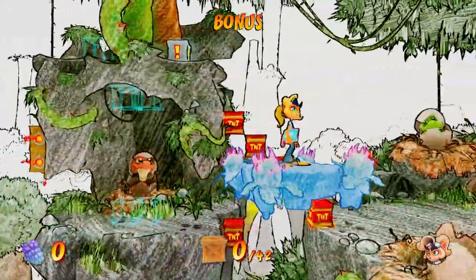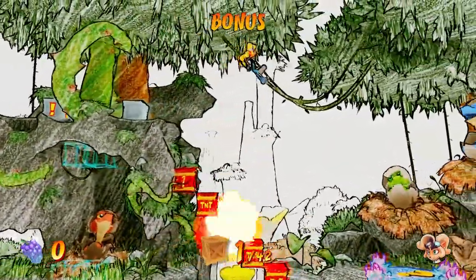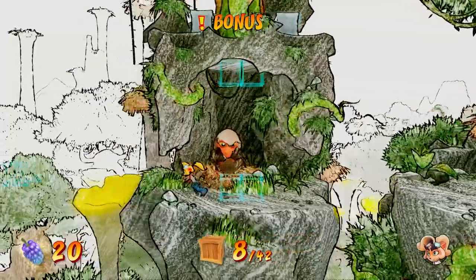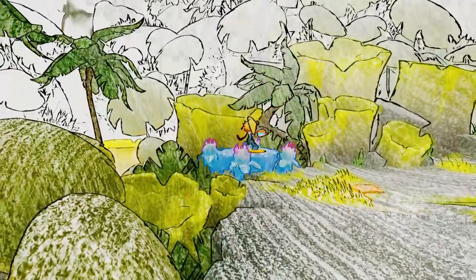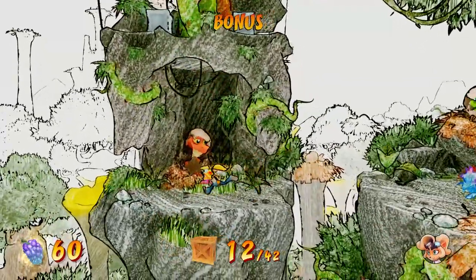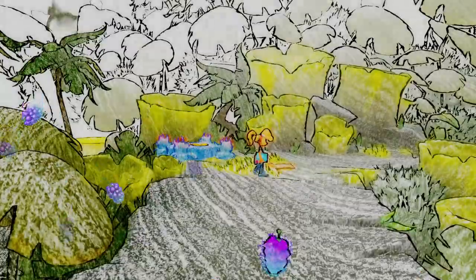We're actually starting the Dingodile section a little earlier on in the level than I was expecting. Oh I made it! We don't have Aku Aku so we have to be careful. There's Wumpa fruit — do you still have to worry about Wumpa fruit in this level? We got the bonus and everything. This is gonna be tough — let's give it a try. These aren't timed. 42 crates in this one! Wow, flames go off there. Gotta be faster — note to self.